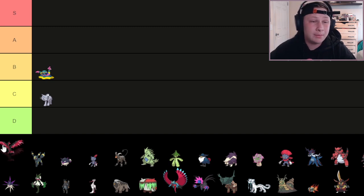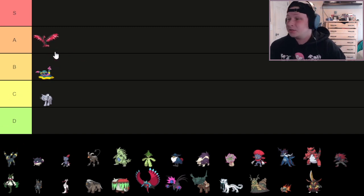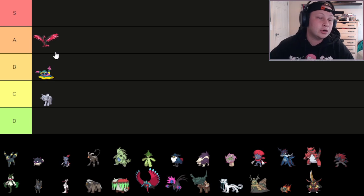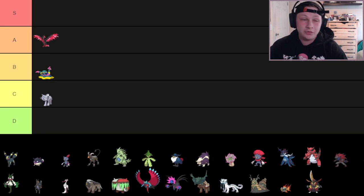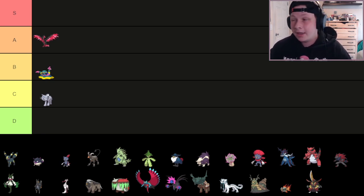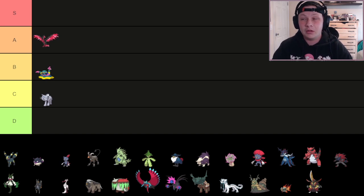Next up, we have Galarian Moltres. I'm going to put this one in A tier, specifically for its Tera capabilities. We saw Galarian Moltres pop off last year as a very good mid-to-upper-mid Dark type because of its setup capabilities, great bulk, access to Berserk once it gets below 50% HP giving it a Special Attack boost, and access to Nasty Plot and Agility. This thing was a monster and very tough to deal with, especially with that high Speed stat — it could really outrun a lot of its checks.